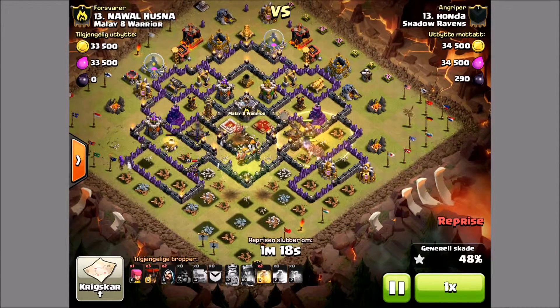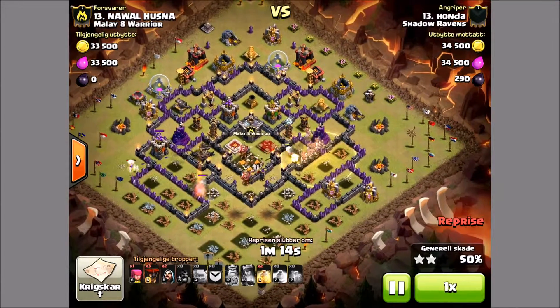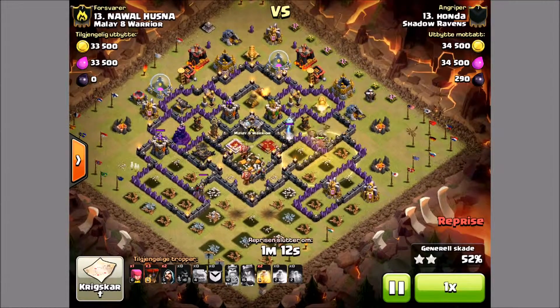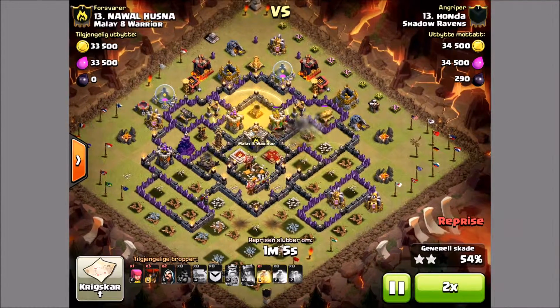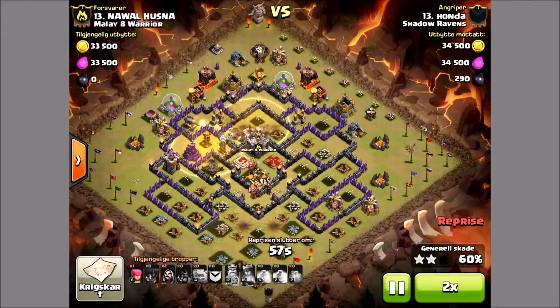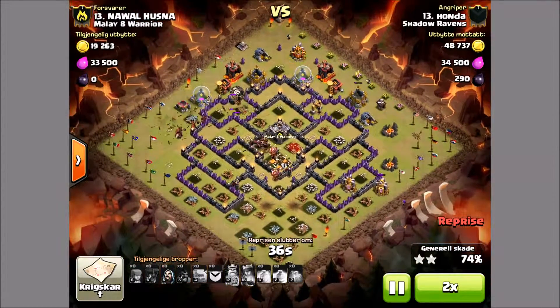Sometimes I talk about random things in my videos, so let's talk about what to put in your clan castle defensively. You want things that are of course going to survive the poison spell — dragons, loons, valks, and hounds. Those are primarily what you're going to see.